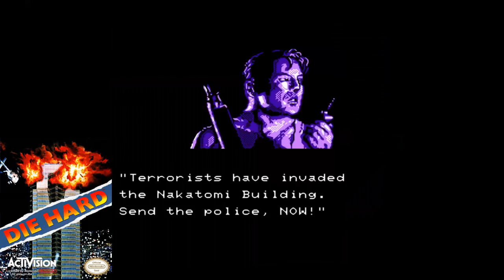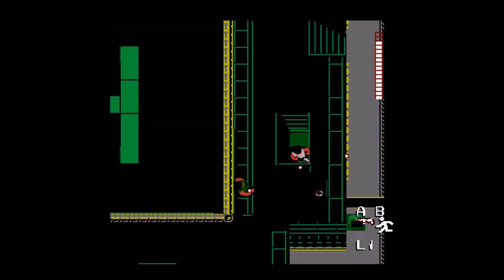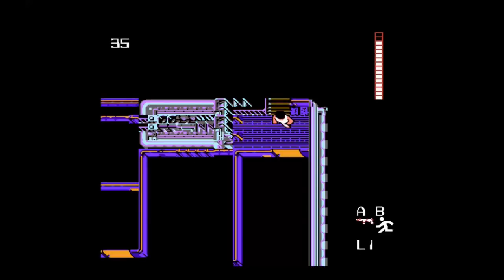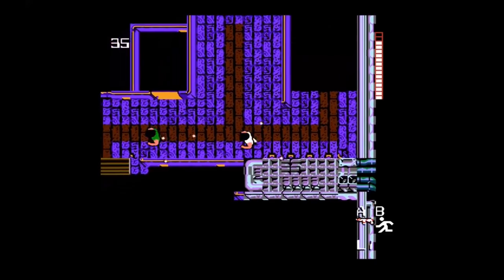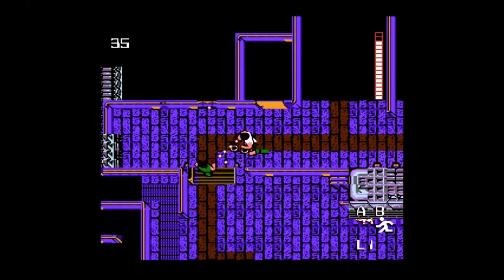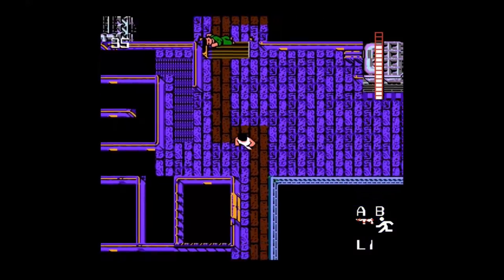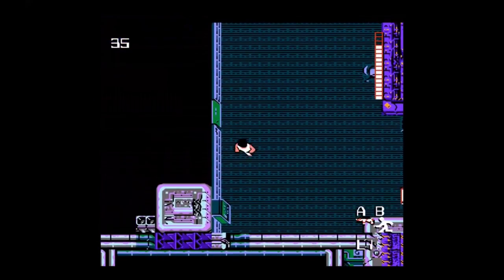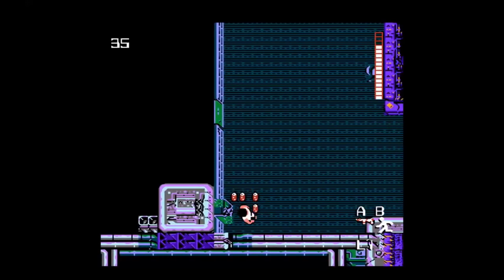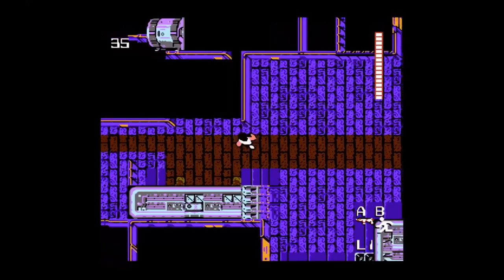In 1991, Activision released Die Hard for the NES. This was based on the original PC version, but with a top-down perspective instead. This was another game inspired by Metal Gear Solid and was considered an open world adventure. It was difficult to shoot the enemies because you can only fire in 8 directions. The enemy AI is also very cheap. The reviews for this game ranged from high to low, but personally I did not like it.